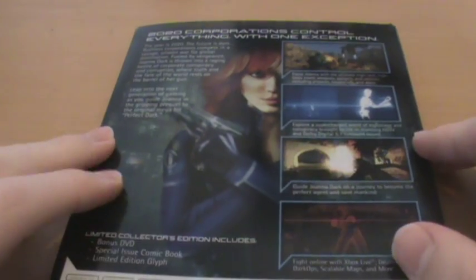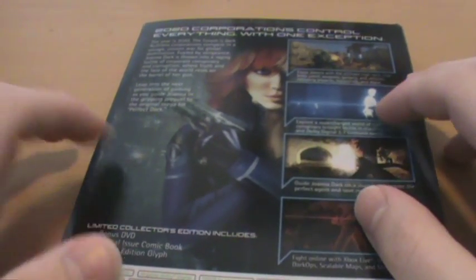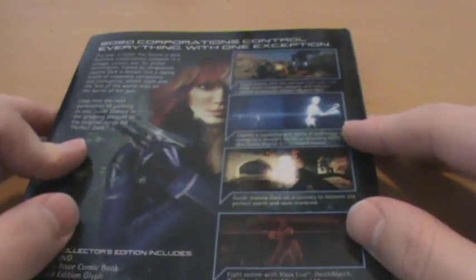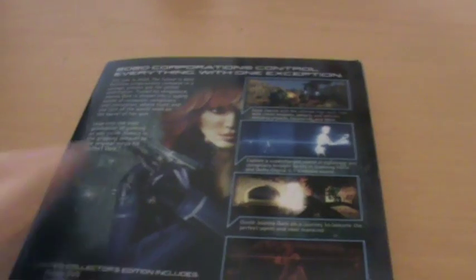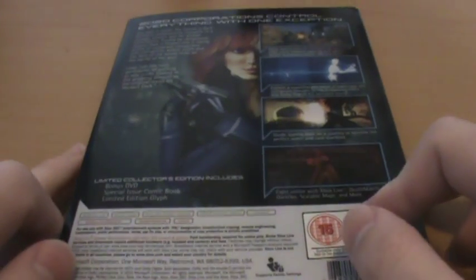On the back we have Joanna Dark on the plastic overlay in front of this cool futuristic background. We have some nice screenshots showing off the game's next-gen prowess, although honestly none of them show it off that well. And of course we get a little blurb about the storyline — the storyline is really confusing and strange.